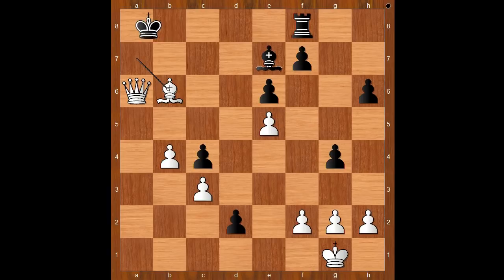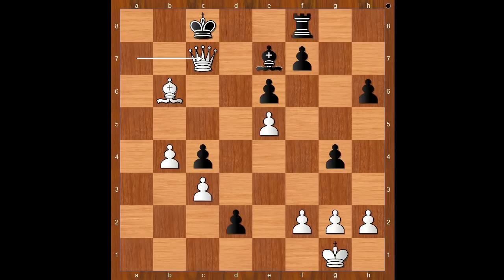One line goes like this: Xd2, Bishop to B6 check, King to B8, Queen to A7, King to C8, Queen to C7 check, mate. And let's go back to the start. In this position, Bird played Bishop to B5. Bird used this variation three times that year and won every time.